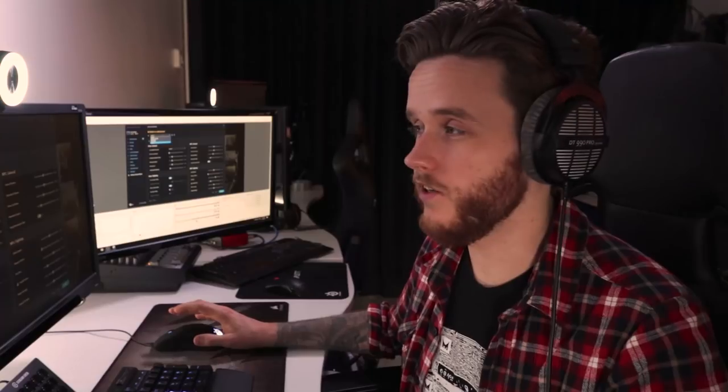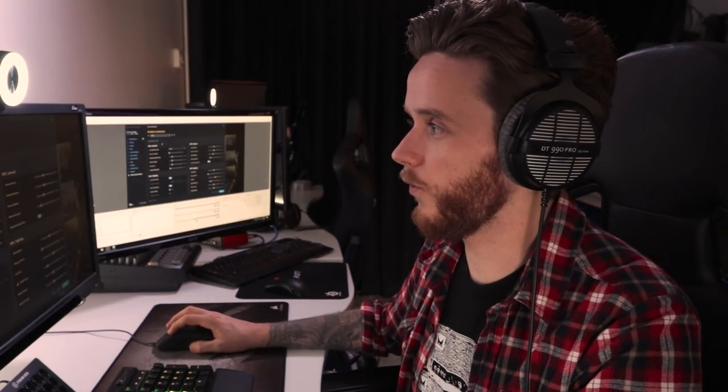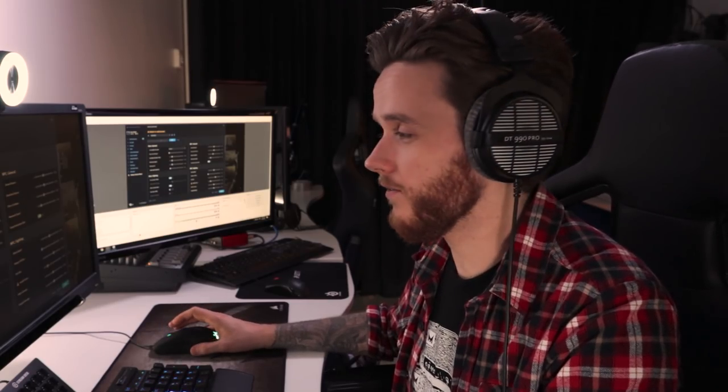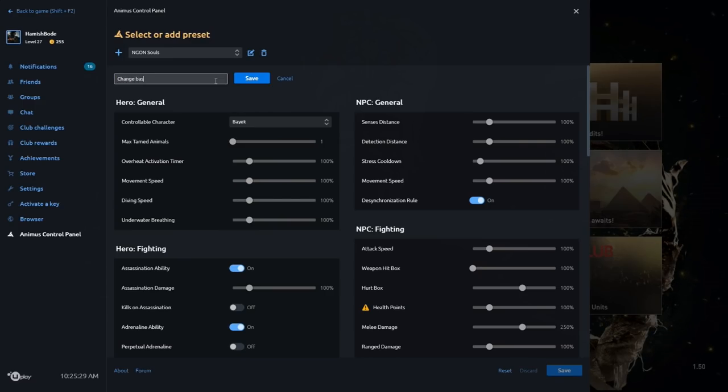One of the cool things you can do is once you've found something you like, you can go into the Animus Control Panel and change the name of it so you can save it out. So let's call this one 'End Gone Souls.' You can also add a description — so if you're forgetful like me, you can leave yourself a little reminder of what you've changed.